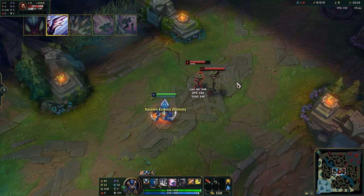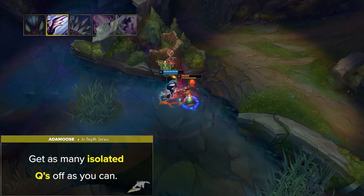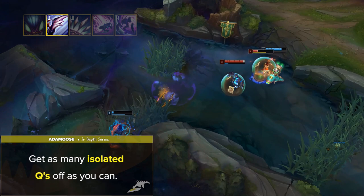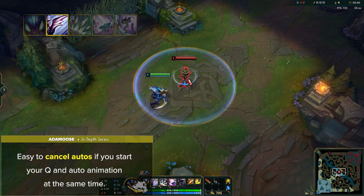First and most obvious is trying to get as many isolated Qs off as you can. Fighting into crowded areas filled with enemies or minion waves is definitely not Kha'Zix's strong point. The key is to try and find carries out of position away from their team, or picking people off alone out of vision. If you're inexperienced at Kha, it's very easy to cancel autos if you start your Q and auto-animation at the same time, since your Q has a small cast time. Getting used to this timing is very important for not only fighting enemy champions, but also clearing efficiently.